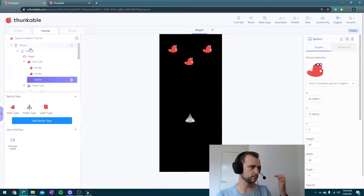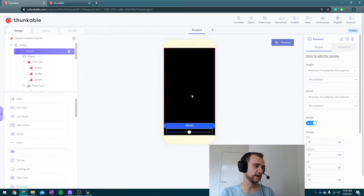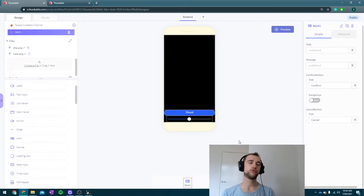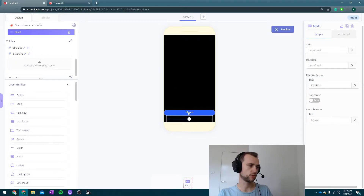The first thing I'm going to do to work with the game ending is use an alert. I'm a little bit lazy — you could use a second screen for the end of the game, but I prefer to use alerts because it's simpler. It does the job without me having to make a second screen and design it. I've just dragged an alert onto my screen. You can search for components for it, and it appears as an invisible component down the bottom.